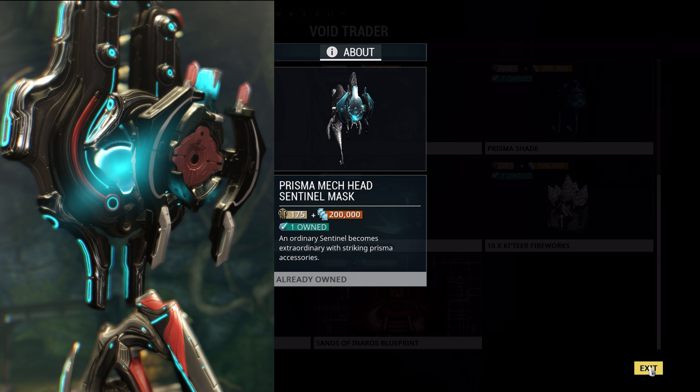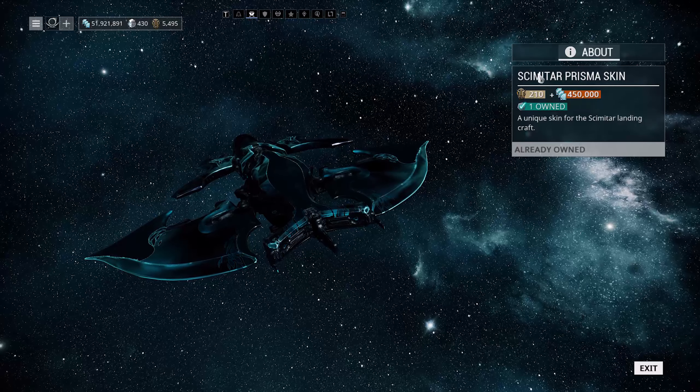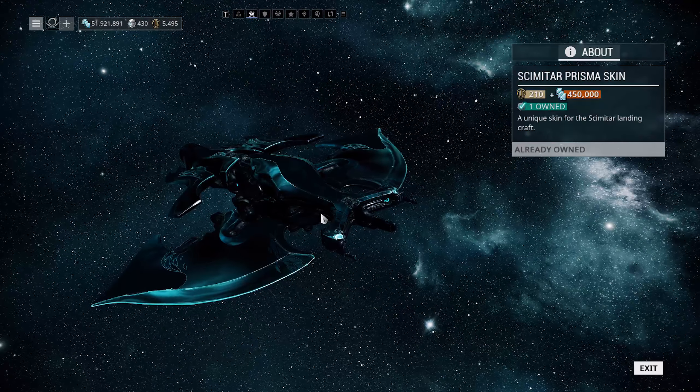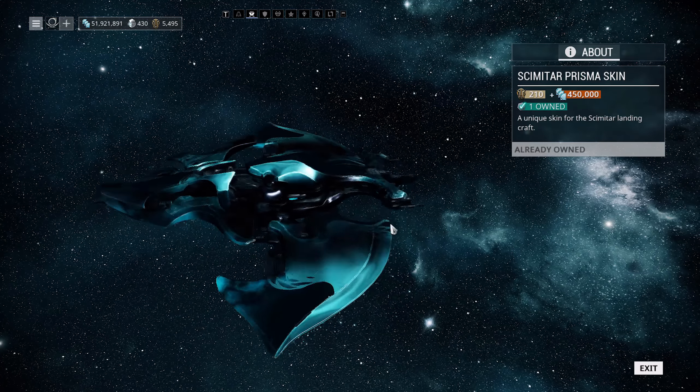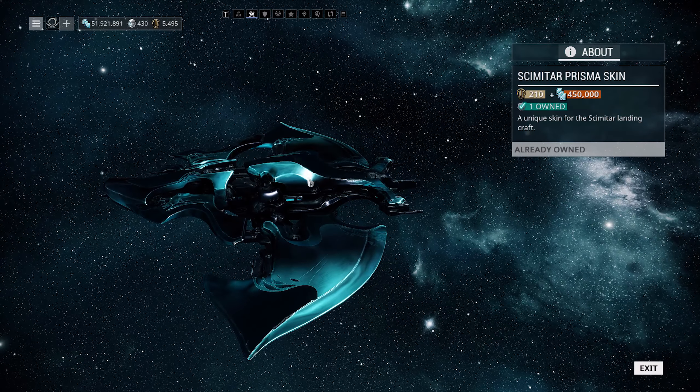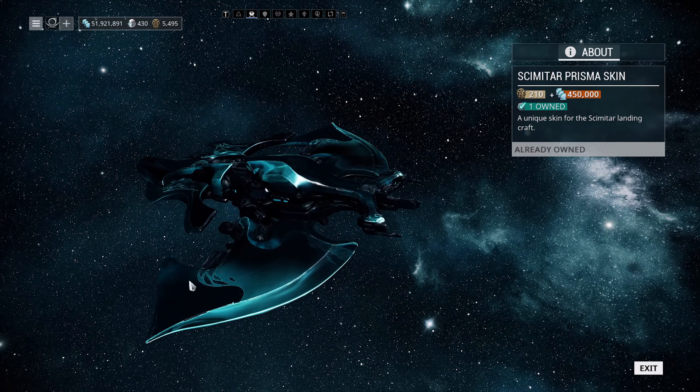We've also got the incredible-looking Scimitar Prisma Skin. You'll know how much of a fan I am of these Prisma skins for the landing craft. This one is 210 ducats and 450,000 credits — it's expensive, but how can you say no to something that looks that good? It colors really nicely, you've got all the energy effects going on. I absolutely love this thing.